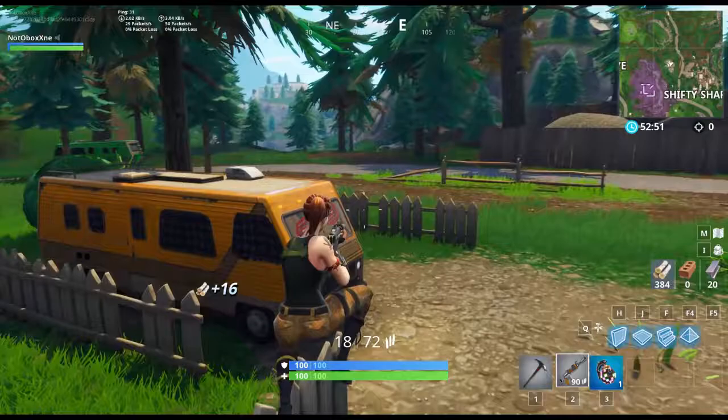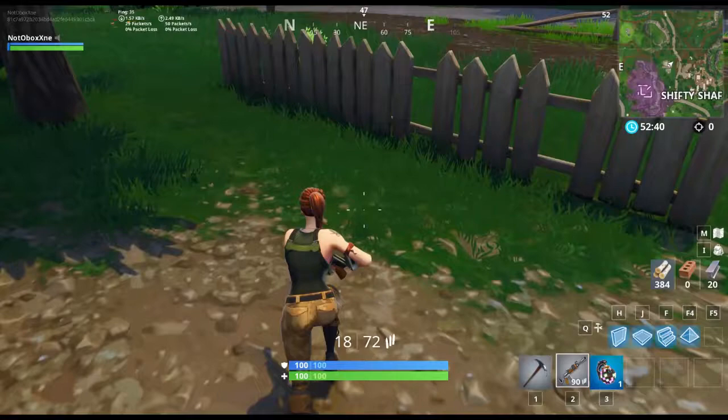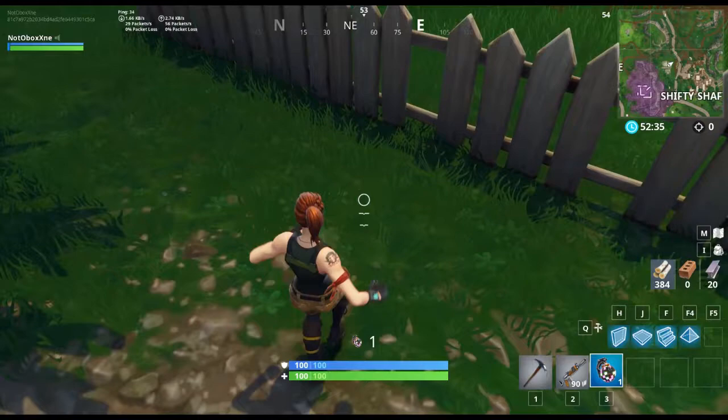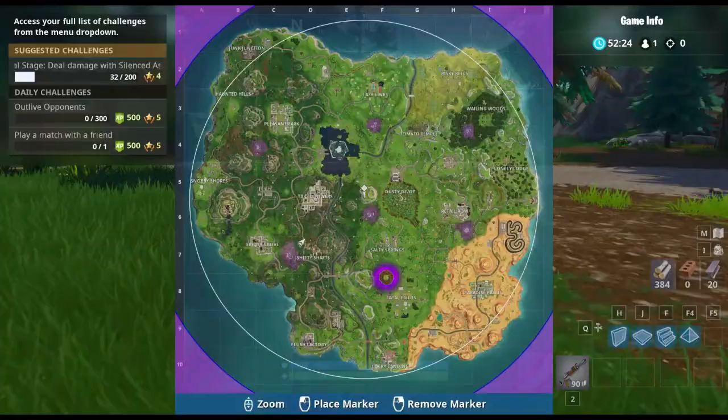After you've done that you're gonna want to dance because this burger is very very happy. Then come look at this blade of grass right here — you're gonna need to throw a boogie bomb at it. You will cause yourself to dance and this will make this man very happy.